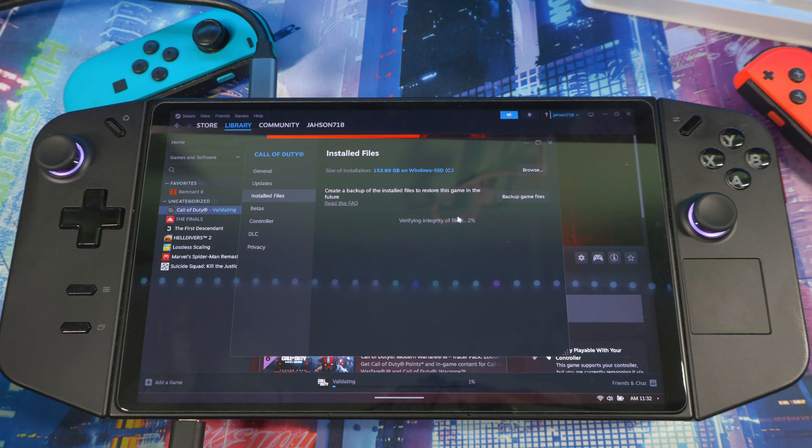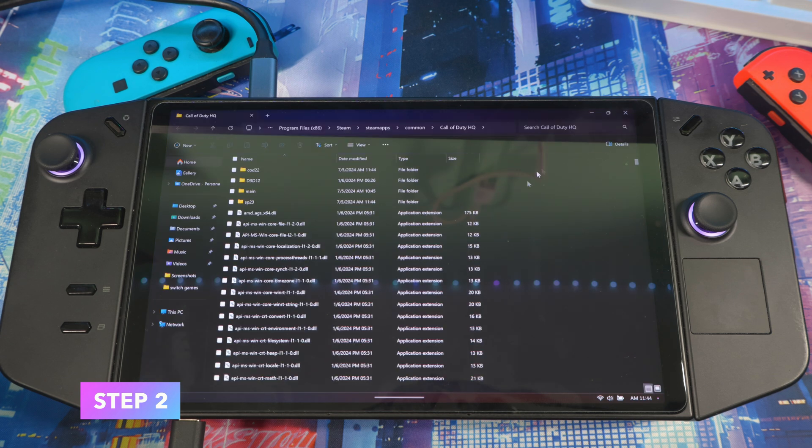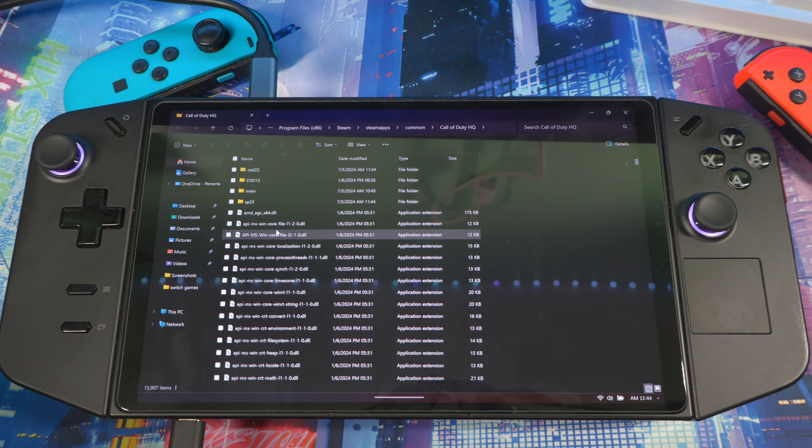If this doesn't work, I'll show you another step. Let it do its thing, try the game after it's done. If you're still having crashes, come back and watch my second step. So the next step: if validating doesn't work, from the same place, press Browse — it's going to open up the folder where the game is installed.